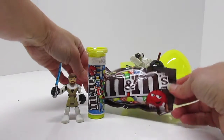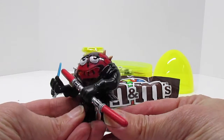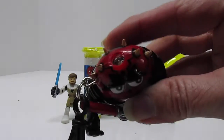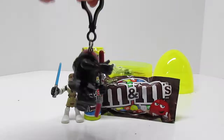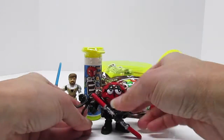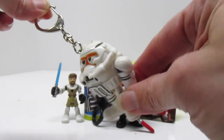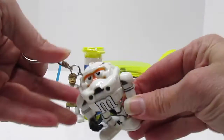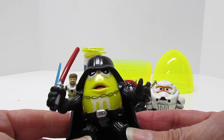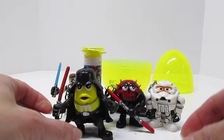There's red M&M guy. There he is — Darth Maul M&M's. There's a flashlight keychain. Storm Trooper Orange M&M's. There's another flashlight. Darth Vader Peanut M&M's. There's a keychain flashlight too. I love all of these M&M little figures.